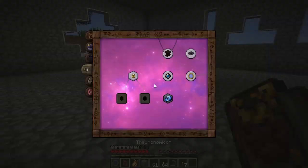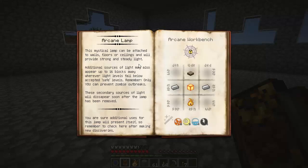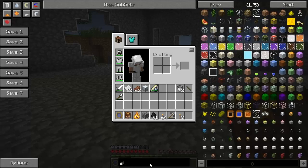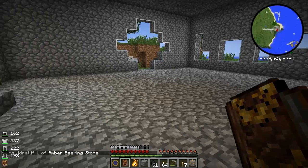Going back into our Thaumonomicon - the Arcane Lamp is made in an Arcane Workbench, that's one of those magic crafting tables. We need a daylight sensor - that's just vanilla Minecraft - iron ingots, an amber block, and some niter. An amber block - amber is stuff that Thaumcraft added. You mine it and you get this amber that falls out. Let me get some and I'll show you what it looks like.